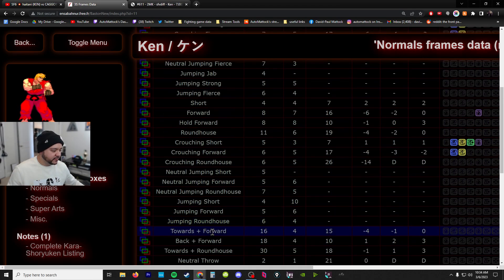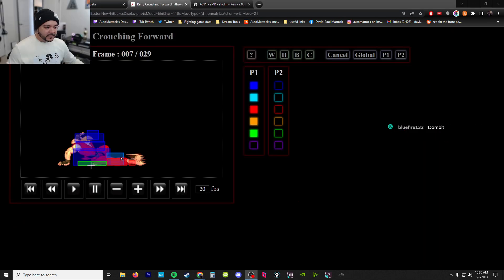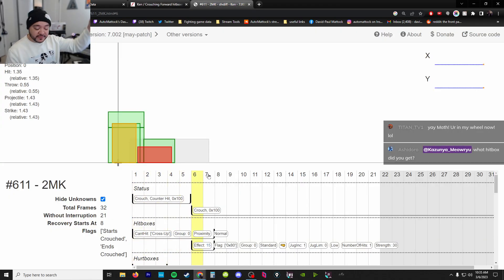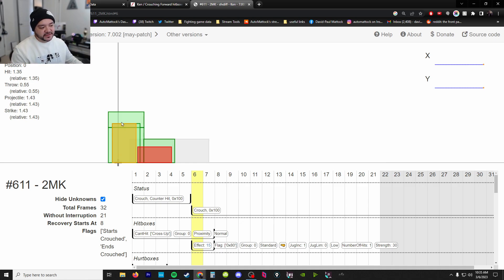This is Ken's crouching medium kick in Street Fighter 5, and we're gonna look at it in Third Strike as well - crouching forward. This red box on his feet represents the part that actually hits somebody. You can see frames here - before frame 6 it's not there, frame 7 is when it's just out there. Street Fighter 5 - it's on frame 6, so it's faster.